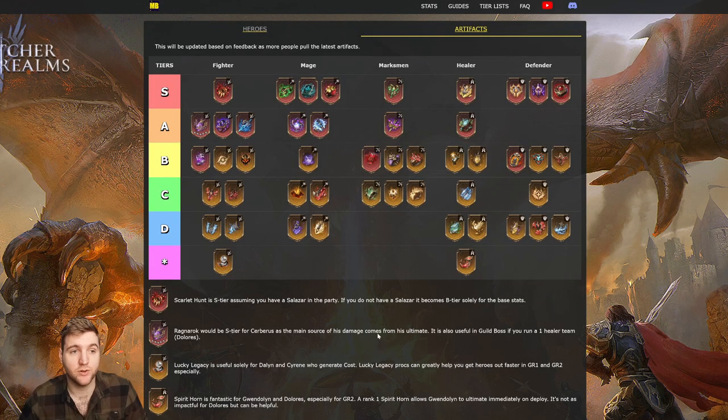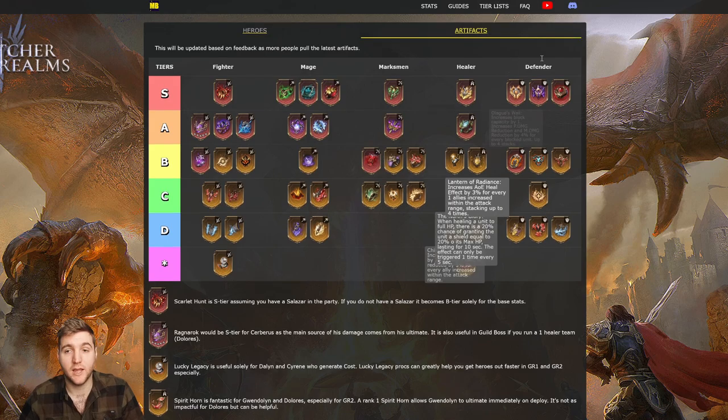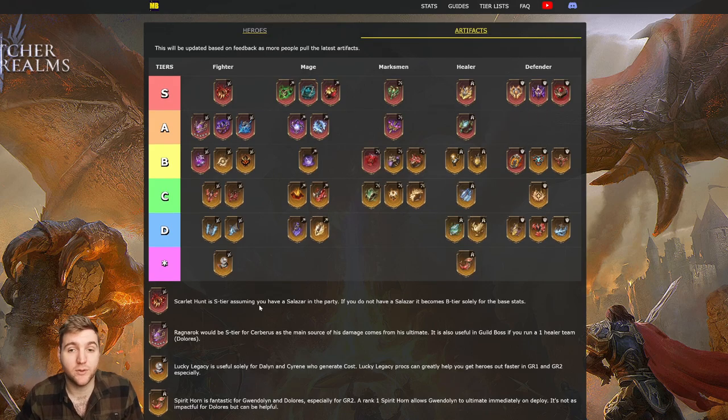So let's move on to the actual tier list. It's on my website — mybucket.com, go to the tier list tab at the top. In this system, S is obviously the best, D is the worst, and the star tier is for items or heroes that are really powerful in very specific situations — things you may want to build, but that have a very particular time and place. We'll start with the Fighter tier, working from S down.